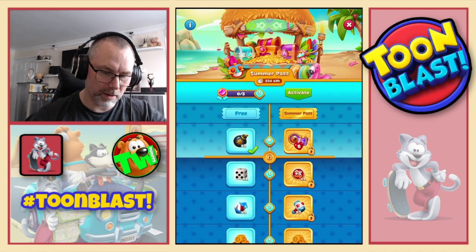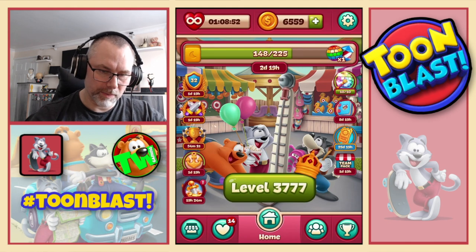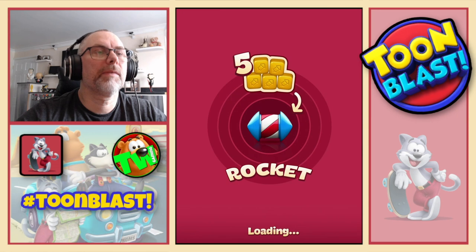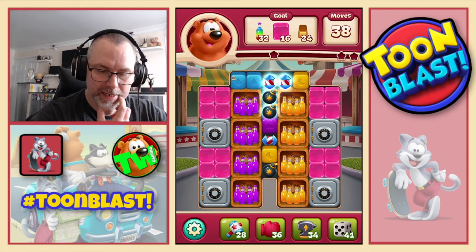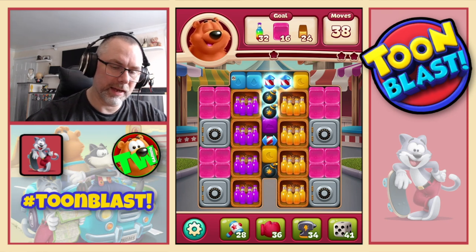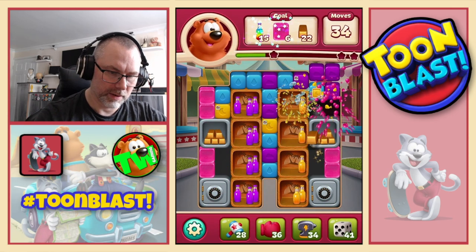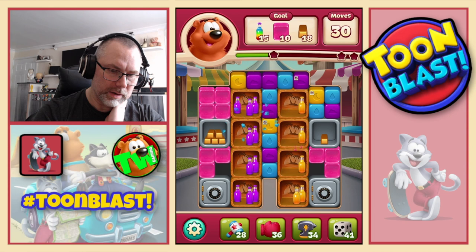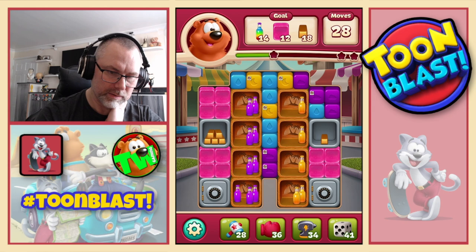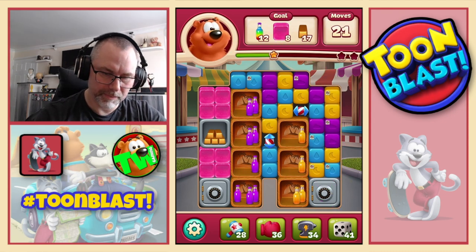We have two levels of the pass, so we will collect a rocket and a dice. And then we move on to 3777. If you want to keep up with how I'm doing in Cooper's Rally, it's along the bottom of the beginning of each puzzle. So we need sodas, jellies, and gold bars. Going to do large bomb there. Nice, gets rid of that one. Won't get rid of the other side though, which is a shame. There we go. That one, that one, let's do that. That's it, rocket cross.